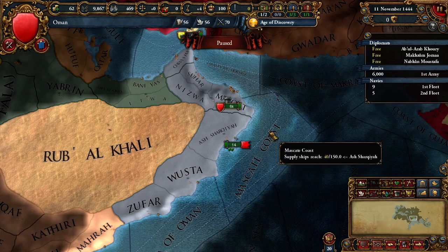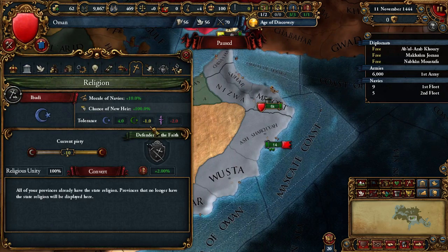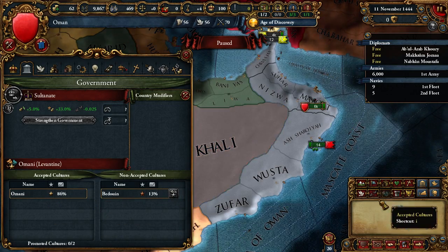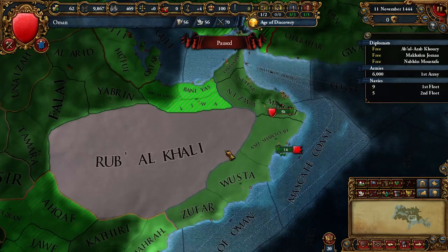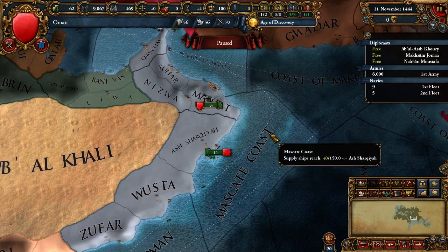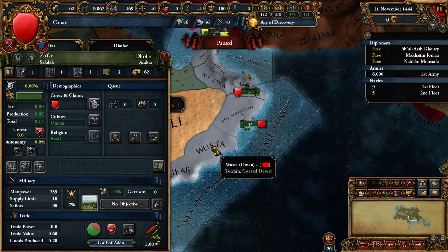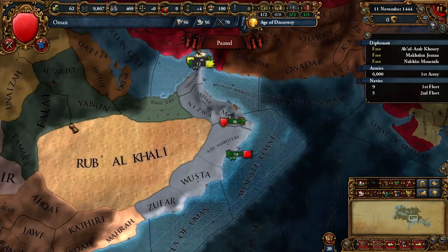Speaking about the internal situation, on one hand it's okay. Most of your religious unity is fine. Your main culture is Omani and you have just one province of a different culture, so that's okay. And speaking about religion, all your provinces are of your religion, so it's really okay.